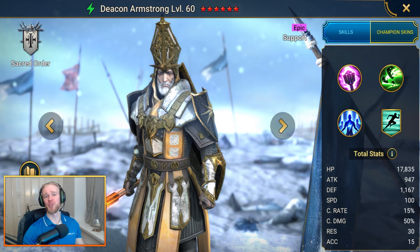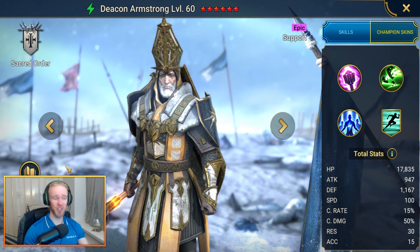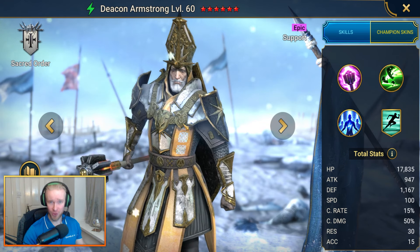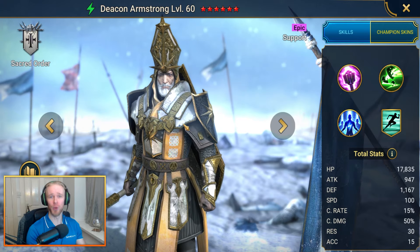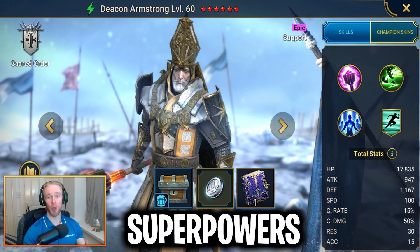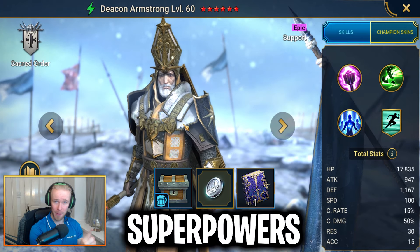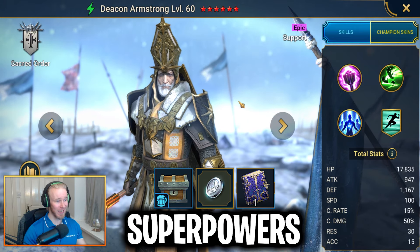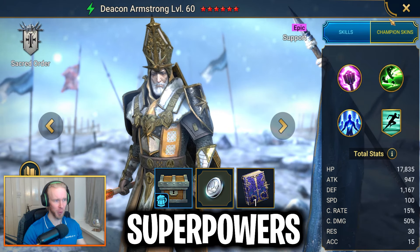If you have an inclination towards Arena in Raid Shadow Legends, you might want to get your hands on Deacon Armstrong, who is extremely good therein. To get your hands on Deacon Armstrong, input the code Superpowers. Unique to this code, you'll also get 1 free epic skill tome, 200,000 silver, and 24 experience brews. Honestly, a damn good starting code — up there with the best.